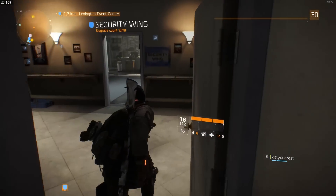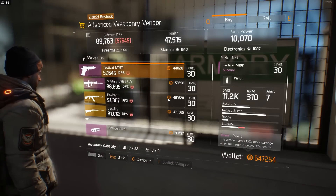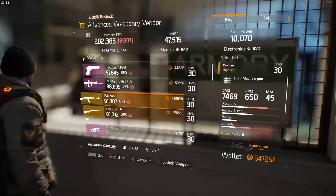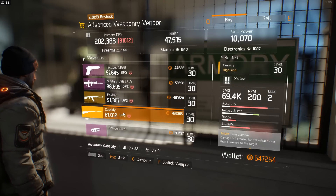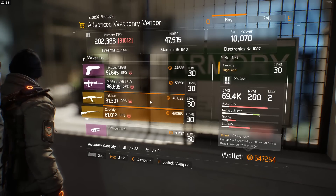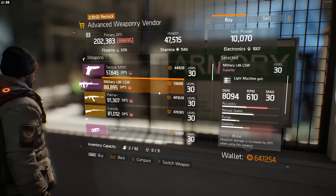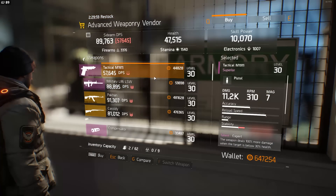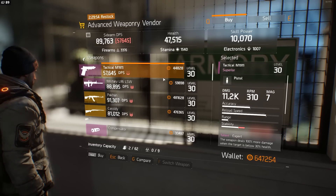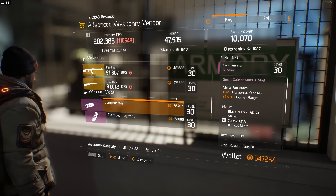If you fully upgraded the security wing, you can check out the advanced weaponry vendor. This guy sells items for just credits — simple credits — and he actually sells yellow items. You can check out the Pakhan LMG (I believe that's an RPK) and the Cassidy, which is a double-barrel shotgun. Both guns are awesome for brand new players. There's also an LMG with 8,000 damage and a tactical M1911 with 11,200 damage. You can also pick up an extended magazine and a compensator to improve your DPS even further.